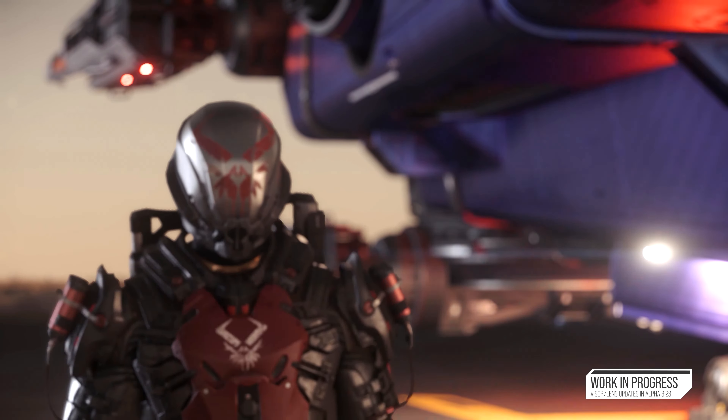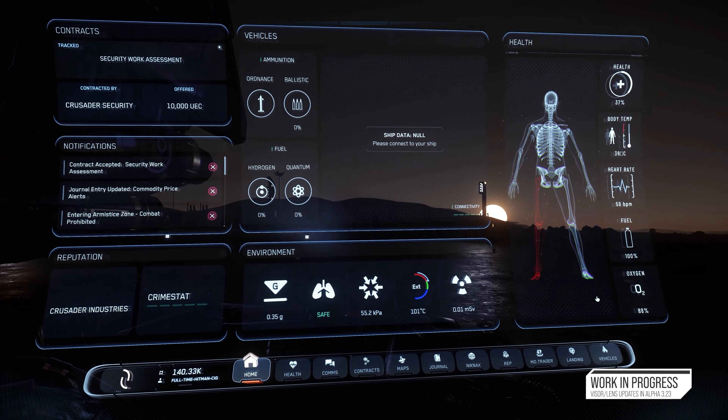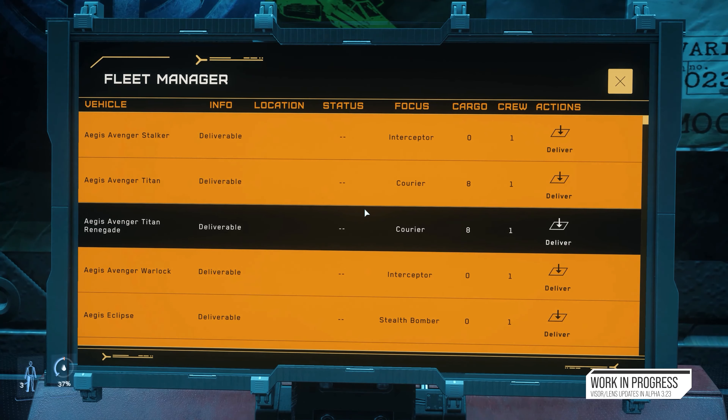Another aspect of our dynamic widget system is that we can turn off specific widgets depending on what you're looking at. So if you've got your MobiGlass open, it can hide a lot of the widgets — maybe except for the notifications. If you're looking at a kiosk, maybe we just want to show the control hints on the right-hand side and everything else can be easily hidden.